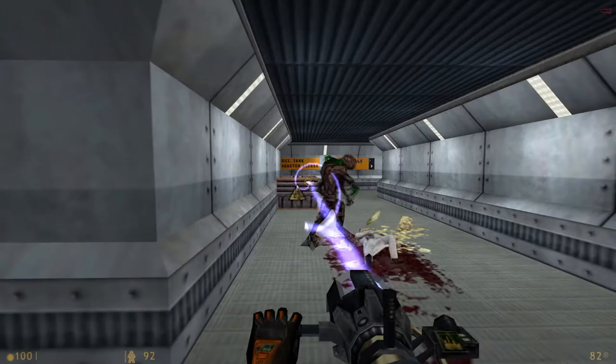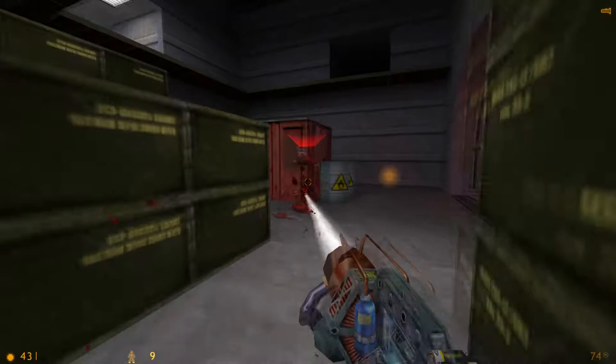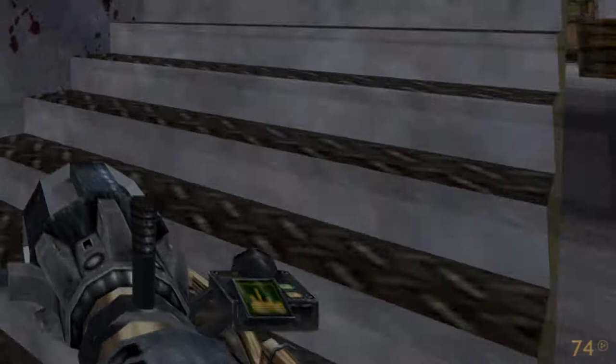The Gluon Gun fires a pure laser beam of death. It yields enough power to disintegrate organic matter in seconds, making it one of the most powerful weapons in the game. It has low recoil and can deal long-range damage as well. Just like the Tau Cannon, the Gluon Gun uses depleted Uranium-235 as ammunition. To balance things out, it can hold 100 ammo at max, so it doesn't hold a lot, and finding its ammo isn't as easy as finding 9mm bullets.